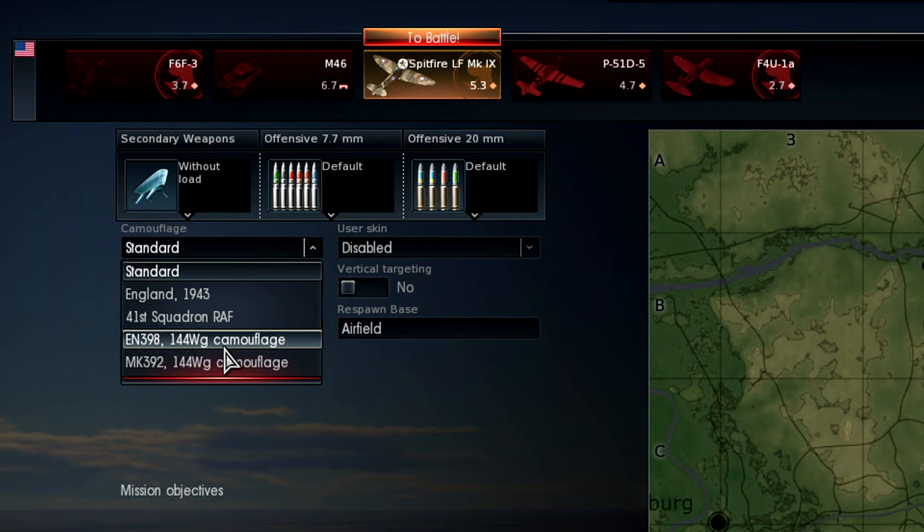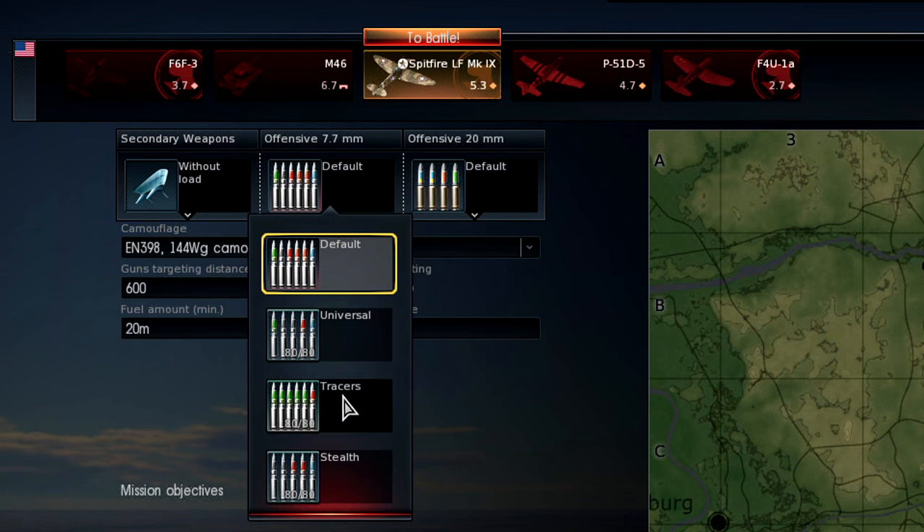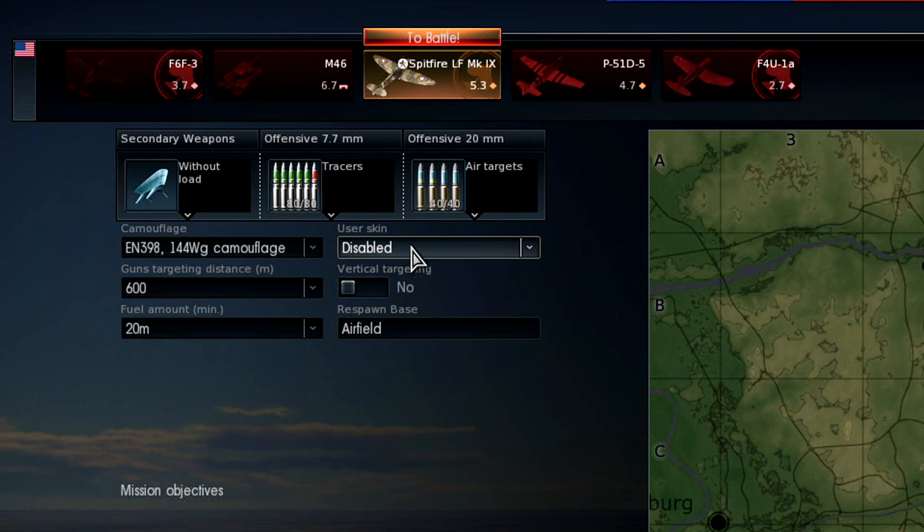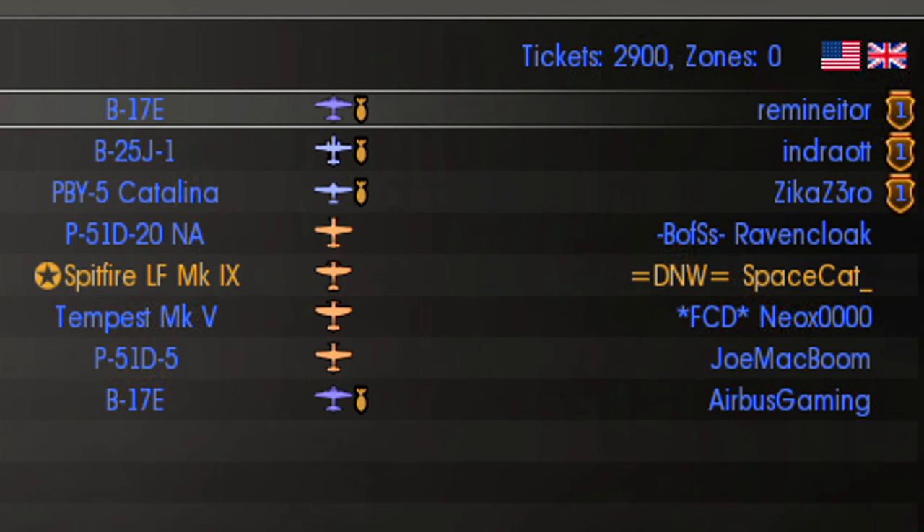In the loadout screen, make sure to load air target belts for your 20 mils, tracers for your 7.7s, as well as 20 minutes of fuel. I generally don't recommend 30 minutes of fuel, especially for allied teams, because of how unpredictable they can be. Allied teams are like Christmas — you never know what you're going to get.